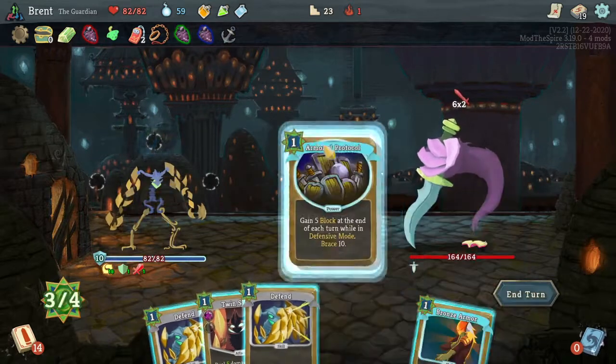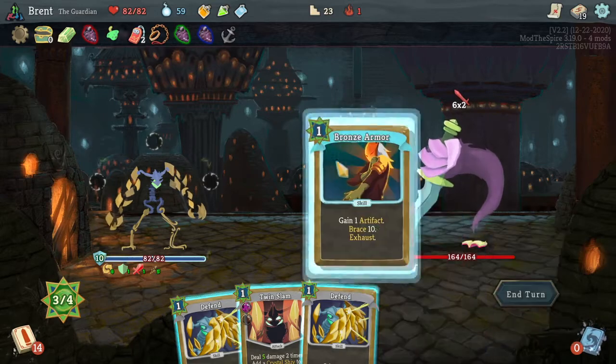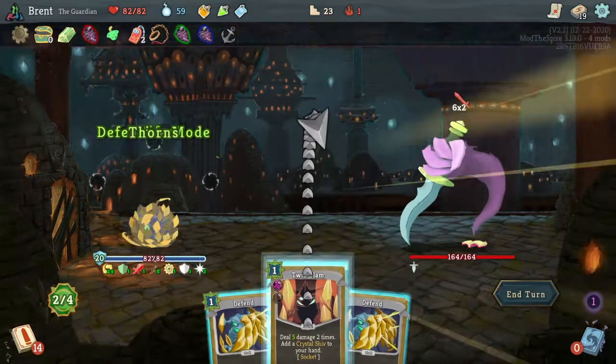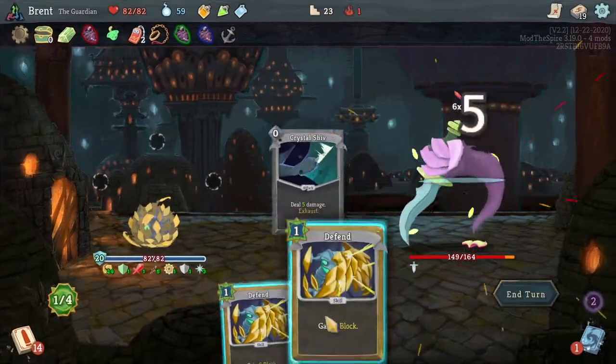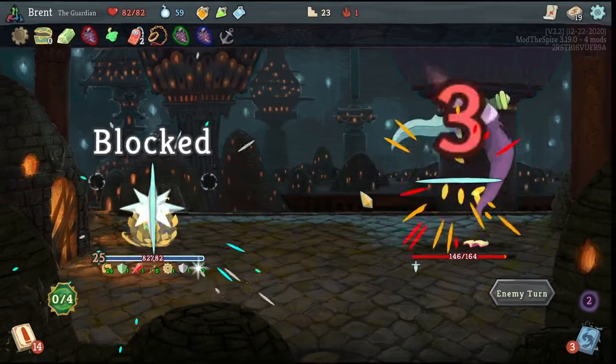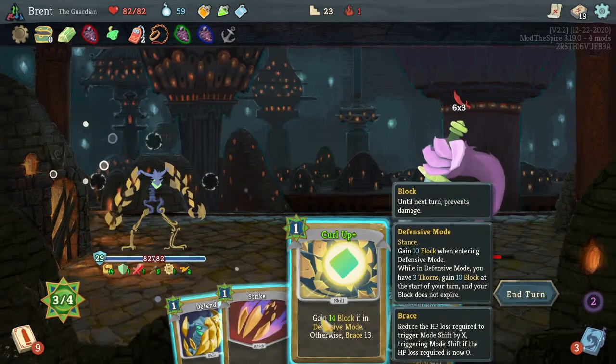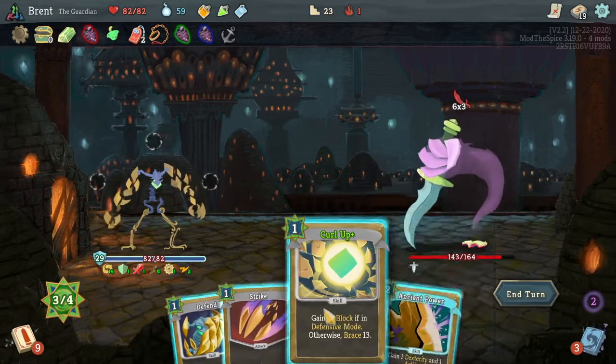We're on the elite train - you're gonna not like us. Armor Protocol, and then I'm going to do the Bronze Armor here. Go ahead and get the additional thorns to start with. Keep hitting me, see if you enjoy it. How do I Curl Up now? I think I do both of these, yes. Need to power up - Construction Form, gain two Buffer. What's Buffer? Start of your turn if you have Buffer, gain one strength - interesting.